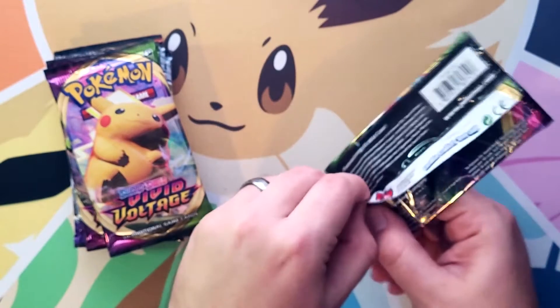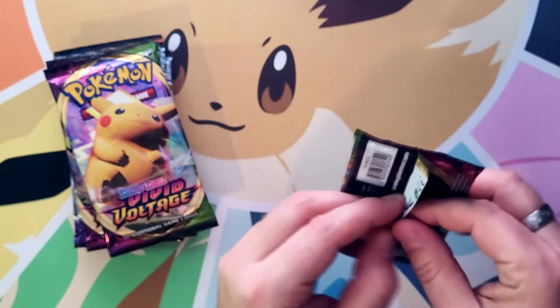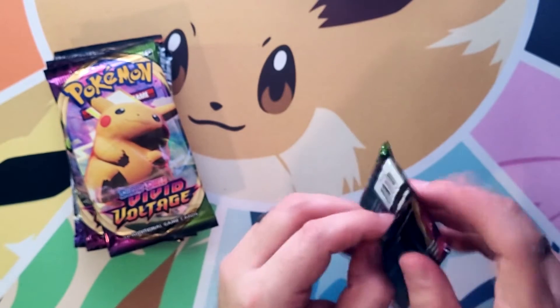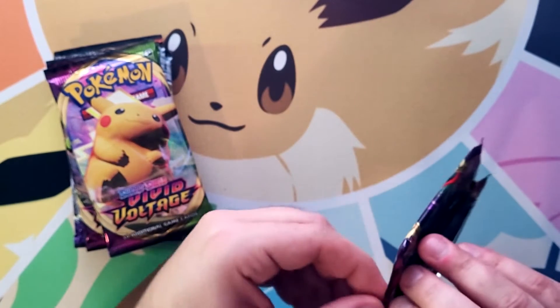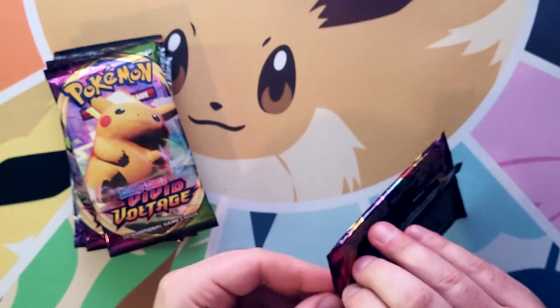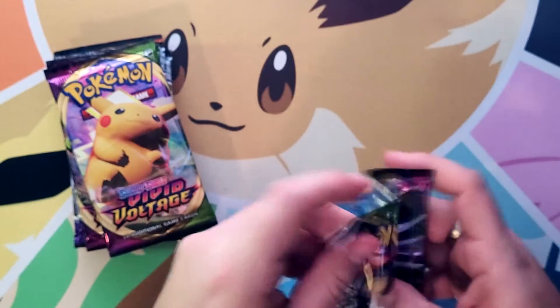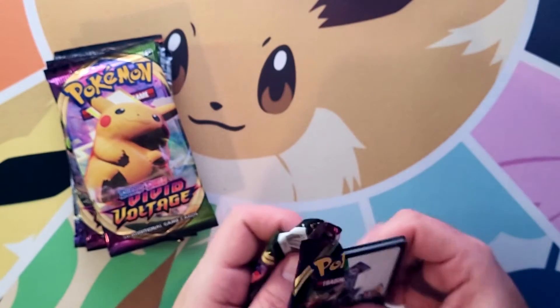I know I'm going to be so disappointed because it's like, hey, you know what you just pulled — super hollos all over the place. You got a shiny gold card Mew, shiny Magikarp, Blastoise, Venusaur — and I can't get this open. Come on, Vivid Voltage, I've never opened you before. Here we go!